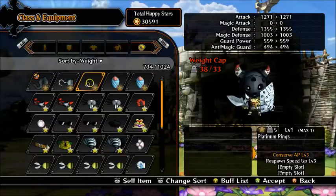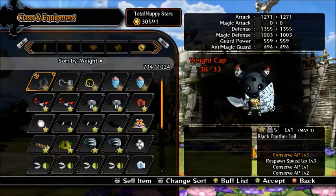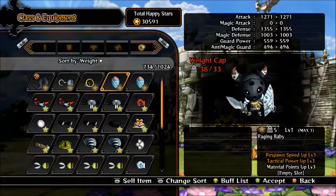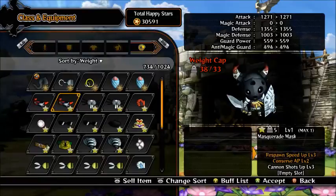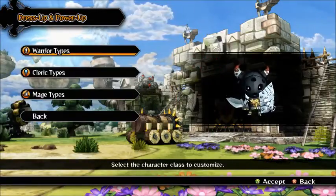For accessories, I haven't picked anything for the Warrior yet. But when I have got the weight cap up, I'll probably put on either the Raging Baby or something else — I haven't quite figured that one out yet.